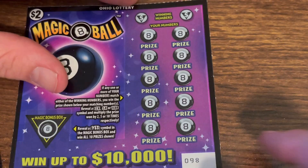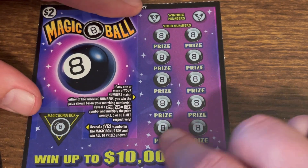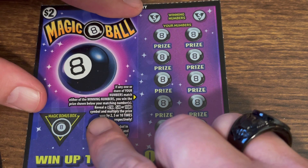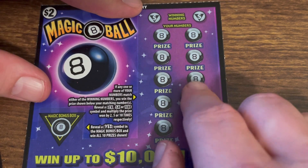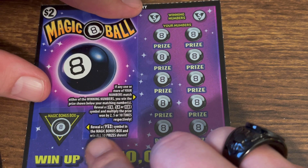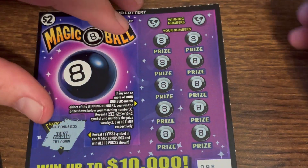Odds are one in 4.62 — that is kind of outrageous for a $2 ticket. Winning numbers are your numbers. Let's see: reveal a two, five, ten symbol and multiply the prize. Over here you can find a multiplier, reveal a 'yes' symbol in the magic box and win all ten prizes shown. That's pretty cool. Try again — okay, that's not cool.